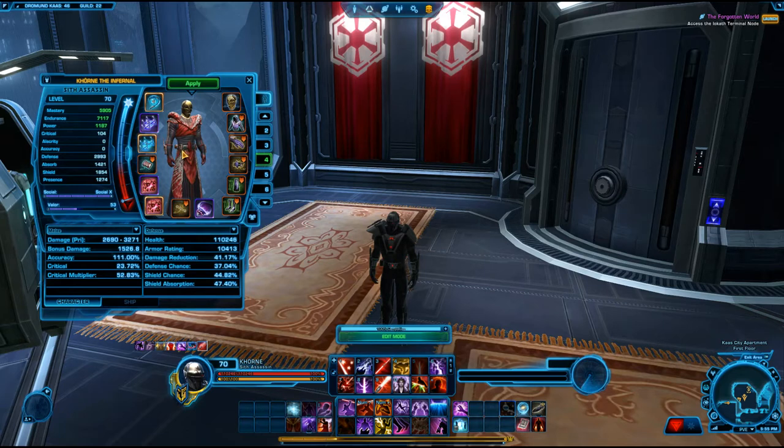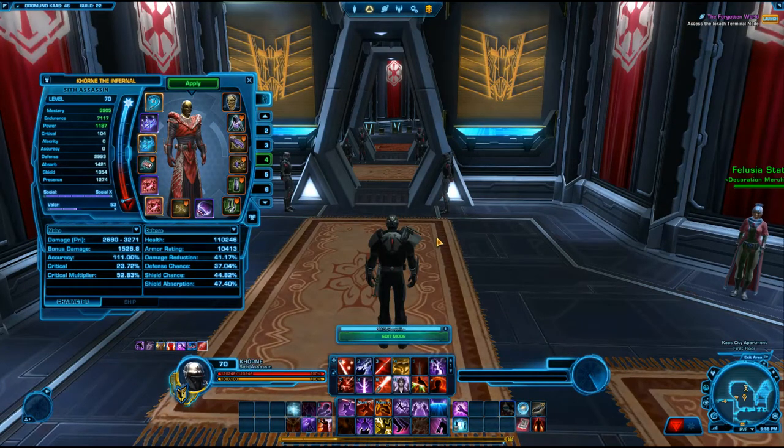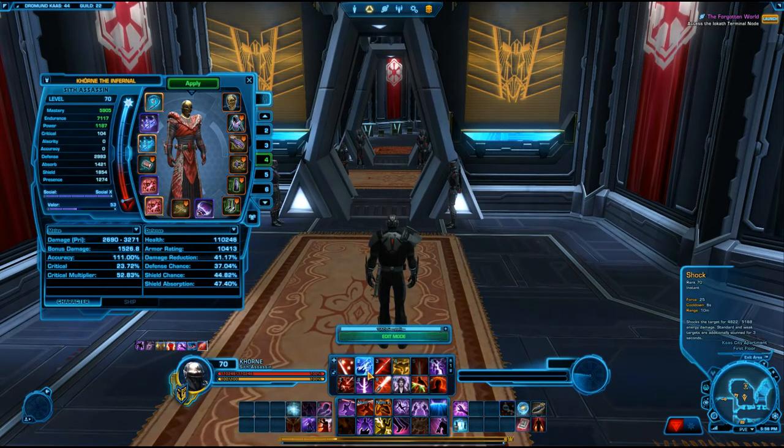When tanking, a lot of DPS will just unload their hardest hitting abilities and rip threat right off of you. Solo tanking on one target on assassin is extremely easy. You have Shock and Wither which generate a high amount of threat on their own, and you get a buff to the threat they generate from your tanking class. You should have no problems maintaining threat as long as you're rotating between these two before you even have to use your taunt.